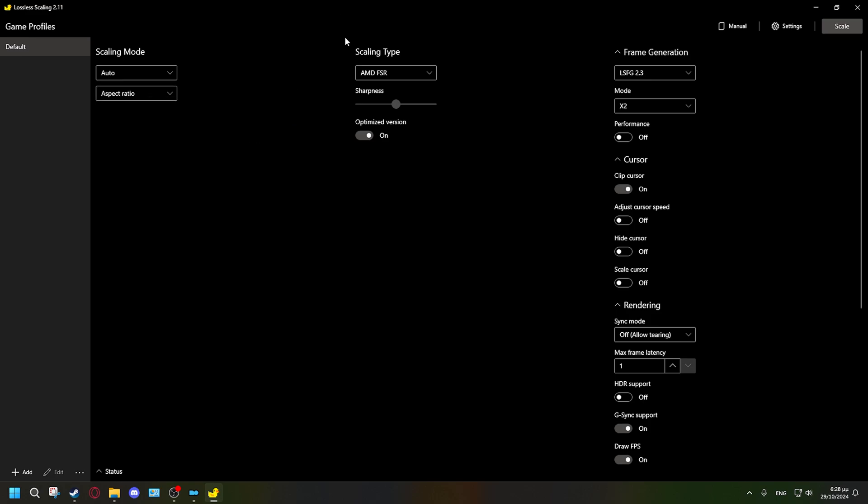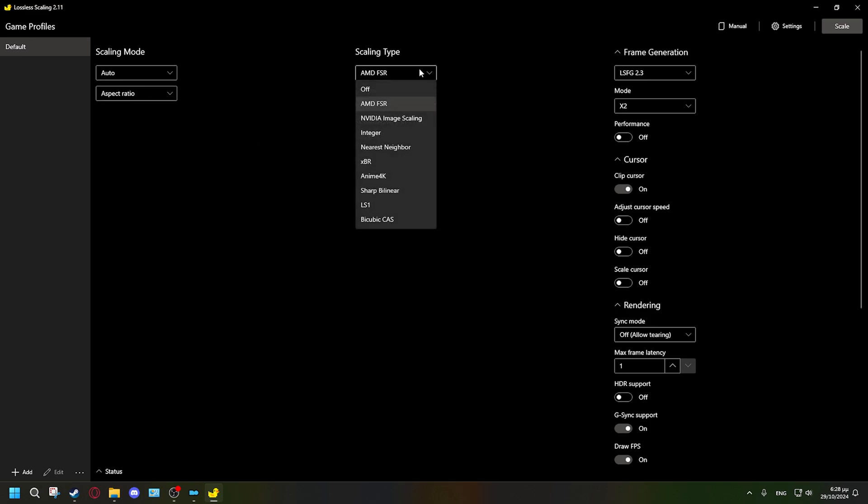Now let's go to scaling type. You'll see options like AMD FSR, NVIDIA Image Scaling, and Integer. Do not use the other options — they're not worth it. For 3D games like Cyberpunk or Skyrim, use AMD FSR — it's much better than NVIDIA Image Scaling in that situation. Integer scaling is for 2D games.